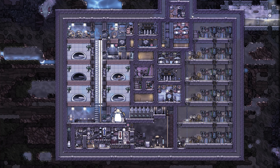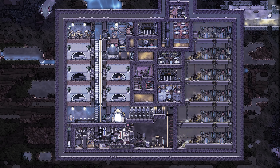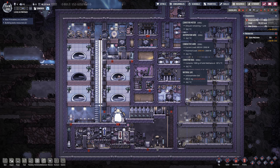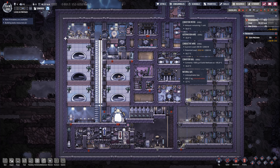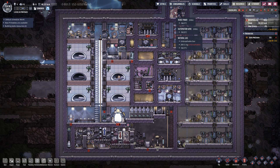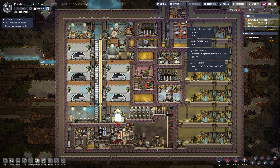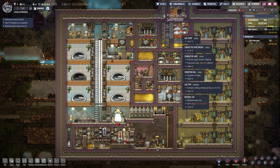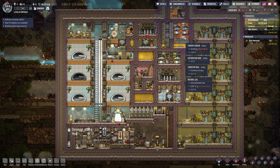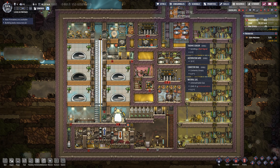Up here the auto sweeper loads up the conveyor loader. This is a conveyor meter connected to this pump — it's limited to one kilogram per second, so after it receives one kilogram it locks. Then the timer, which is set to half a second off and half a second on, pumps it down to the melter.